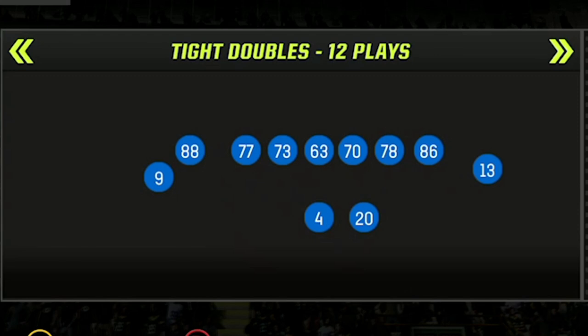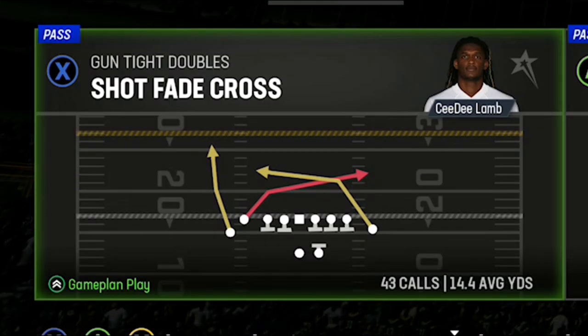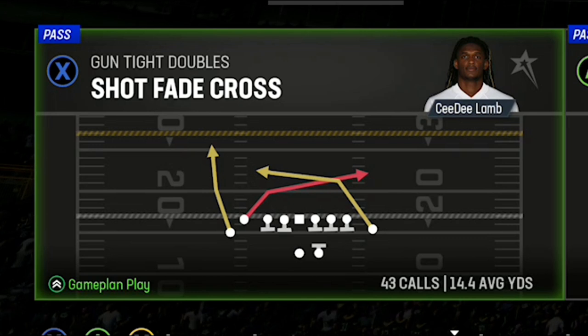This first play is one of the latest plays from my Pittsburgh Steelers offensive ebook, and it was the reason I started using the Steelers in the first place because this play is only found in the Pittsburgh Steelers playbook. That play is called the Shot Fade Cross out of the Gun Tight Doubles. The Gun Tight Doubles is in a lot of playbooks, but this particular play is only found in the Pittsburgh Steelers.